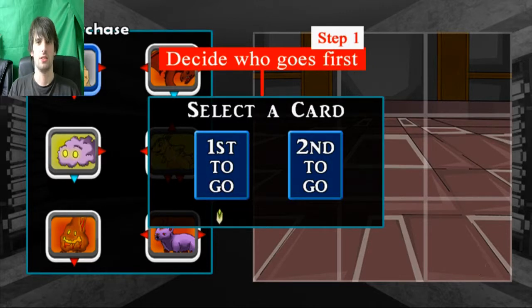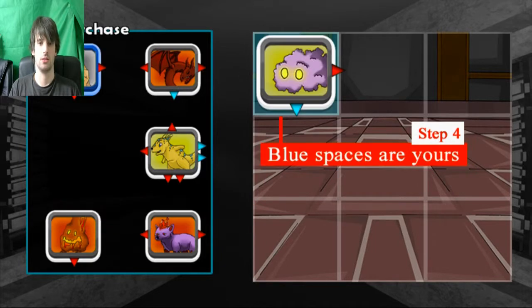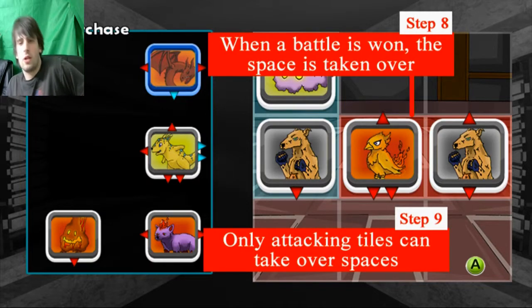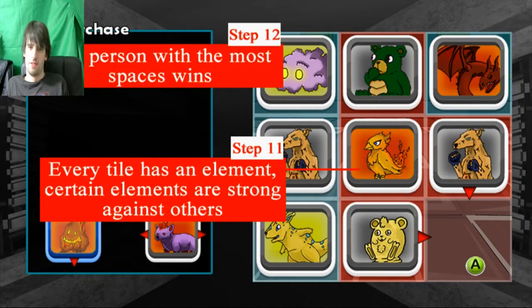Tutorial time — how to battle. Decide who goes first. Set a tile to place and select a panel. Blue spaces are yours, enemy spaces are red. A newly-placed tile will always attack. Red spikes determine attack and defensive power. Spaces can be taken over, but only attacking tiles can take over spaces. Blue spikes cannot be used to attack, only defend.